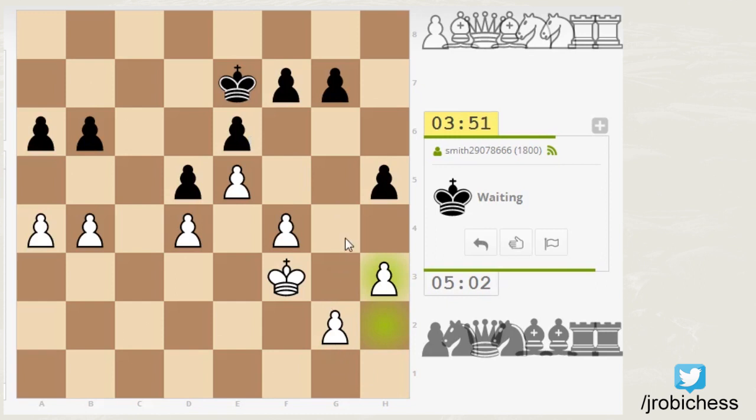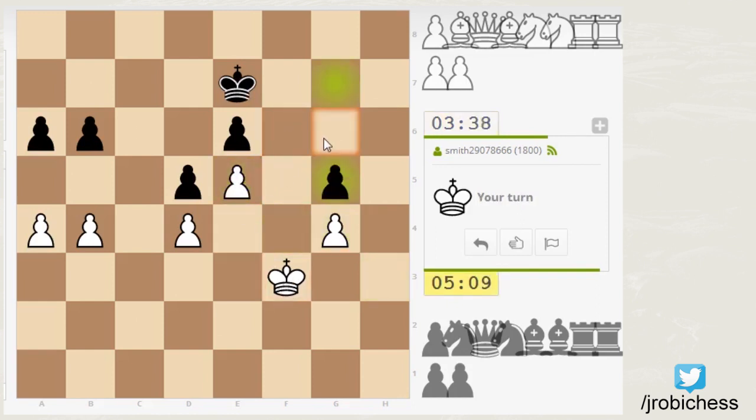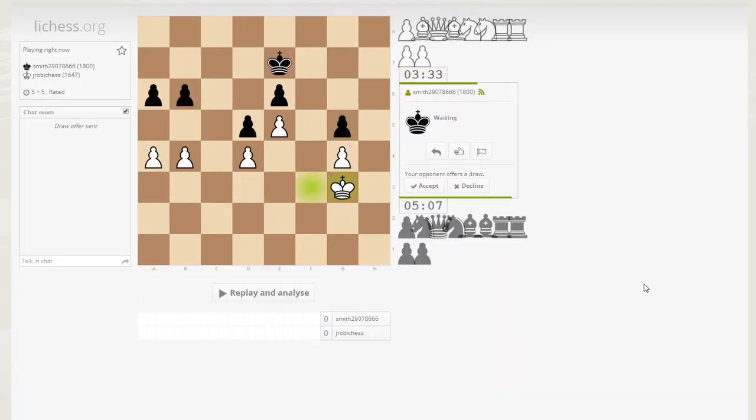My plan currently - push the pawn to G4, at which point he'll probably just push his pawn to H4 and I'll be locked down, not in a great position. I've got to think of how his king can penetrate the position. He can't penetrate through... well, he can try. It's probably best just to do this, take here. If he pushes... I don't think he would. Yeah, I'm pretty sure we're just drawing here. He offered a draw. I'll take it, man. It's a good game.